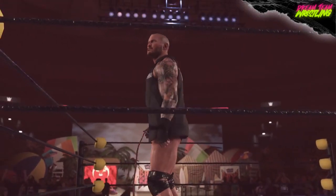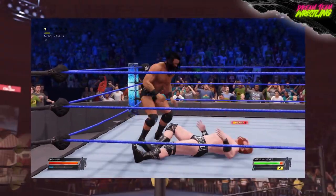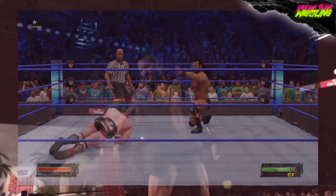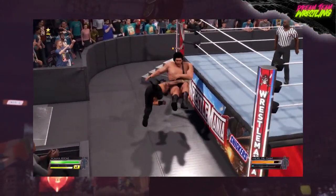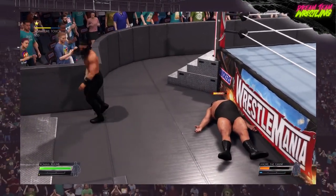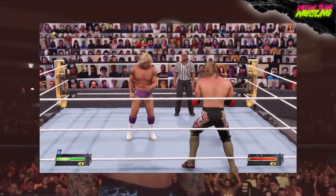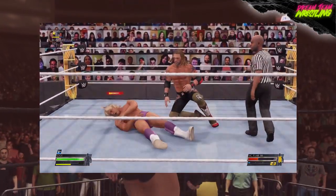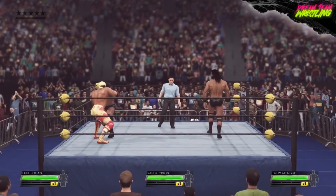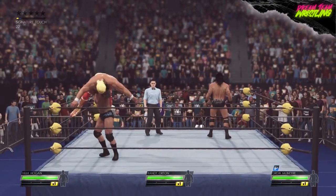Another good thing to remember when picking your superstar in 2K22 is that wrestlers with running finishers are very useful. If you're in a match and charging towards an opponent, the best thing you can do is hit them with an almighty spear or a Bro Kick — something quick that takes them off guard. It's simple and very effective in a fast-paced match when you want to get that win out of nowhere. The opponent won't even see it coming.